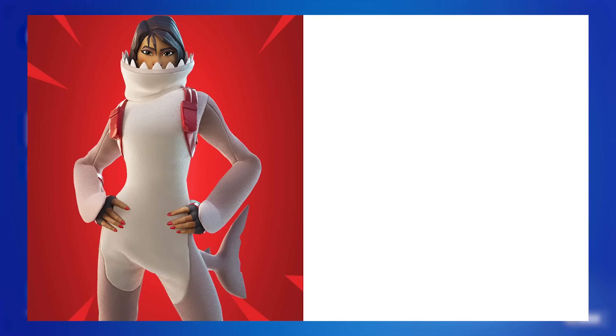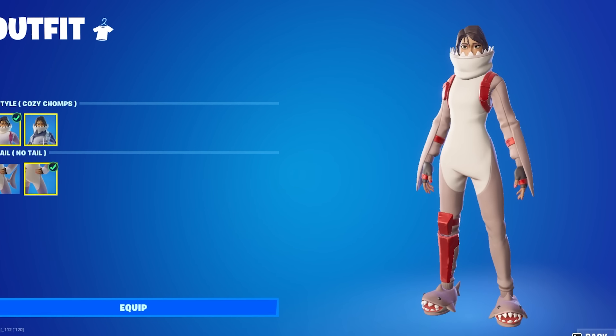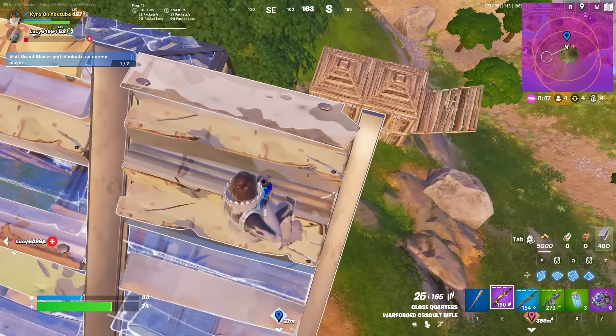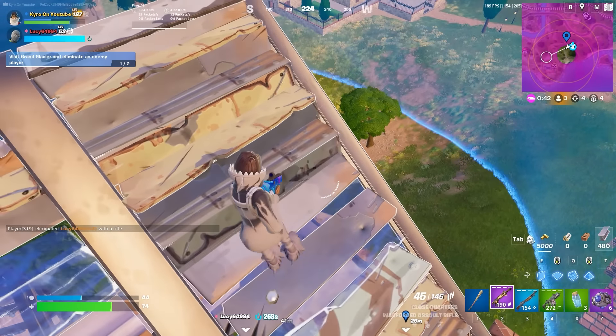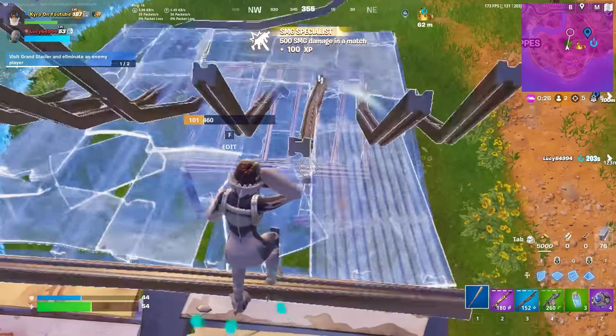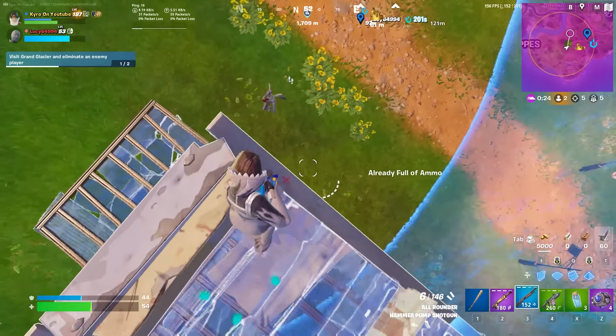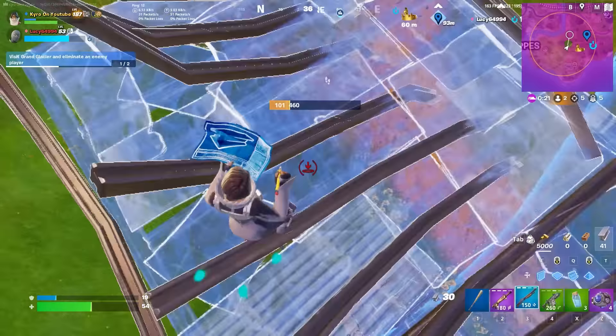Next up we have Cozy Chomps paired with the Studded Axe. Cozy Chomps might not be as tryhard as some of the other skins in this video, but it has been such a good skin for such a long time. It was introduced back during the original Chapter 2, so it just makes sense it would become popular again in Chapter 2 OG. The Studded Axe has to be the best pickaxe for this — it is one of the most tryhard pickaxes in the game and fits in with pretty much every single skin you own.